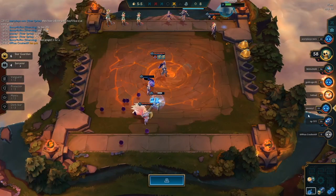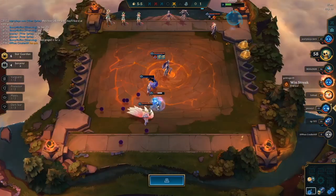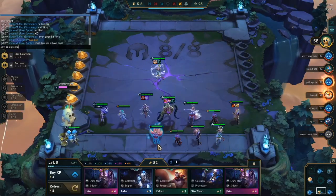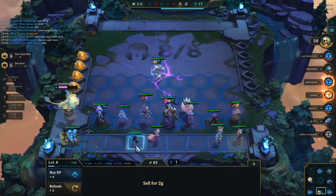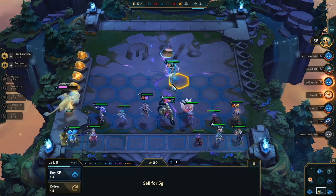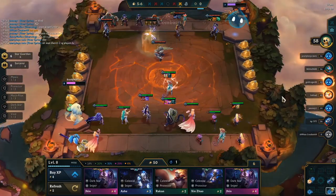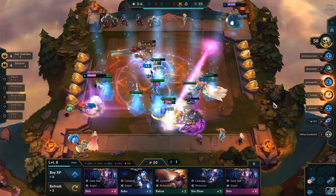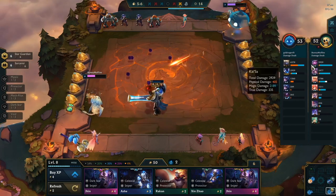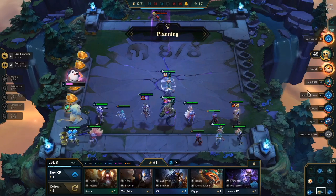I see here that the Star Guardian guy got really lucky — he has eight Nikos and there's one on the carousel, but for some reason he doesn't take it. So I just go ahead and get the Luden's, that way I get more mana for my guys. I popped that on Syndra — she has the lowest mana pool, I think she has 50 mana in order to cast her spell. The sooner she casts her spell, the sooner everyone else casts their spell. That Star Guardian guy is level seven, 39 health, 20 gold — he probably should have leveled up to eight or nine like how I did, especially since he was win-streaking before. Now it's too late for him.